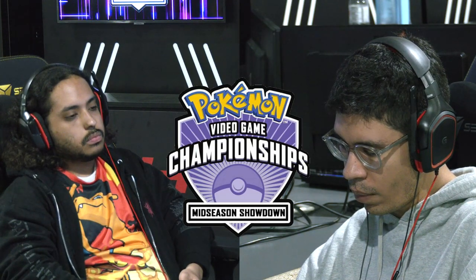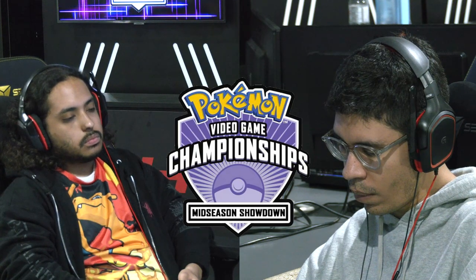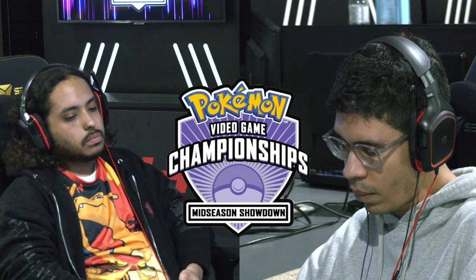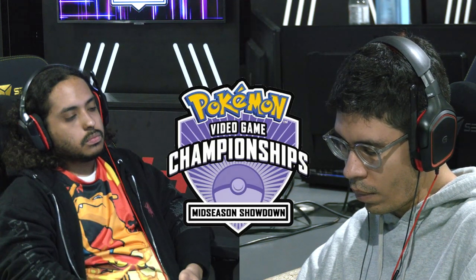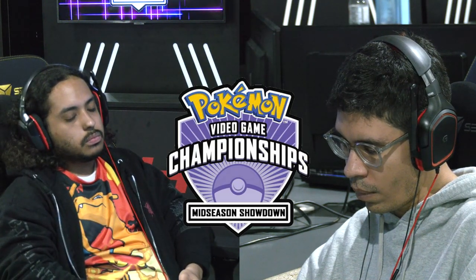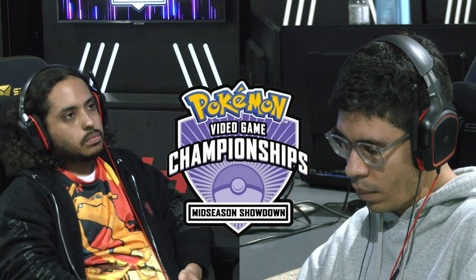So Diego's team, just team comp alone, is putting a lot of pressure on Luis. It limits his choices a little bit more. You could run it for the Tailwind to get those speed bonuses to try and get the edge out on Diego. But I really think Luis wants that Trick Room up. Both players taking that chance to really think about how do I maneuver this mode. Trick Room's hard to get up. Luis has got a lot of Pokemon that are actually slow and can take advantage of that. That Trick Room goes up and now you have a really slow Dondozo who is ready to go in and just sort of finish off things.